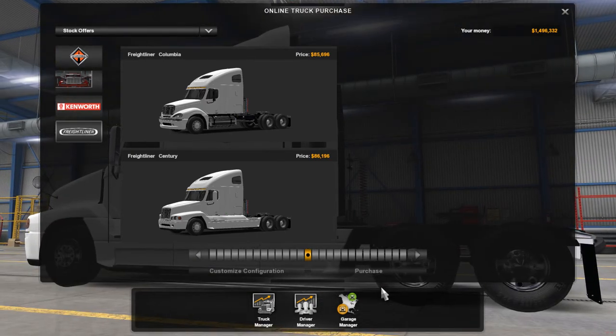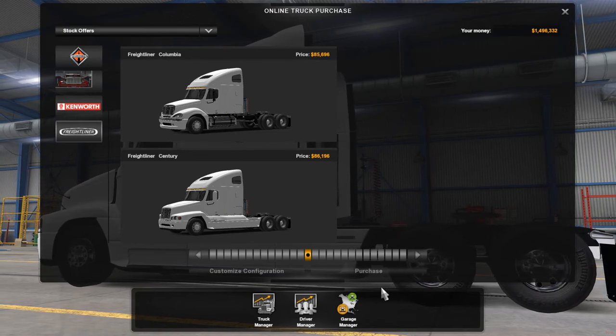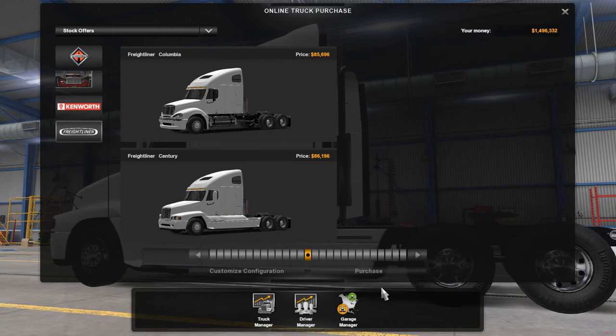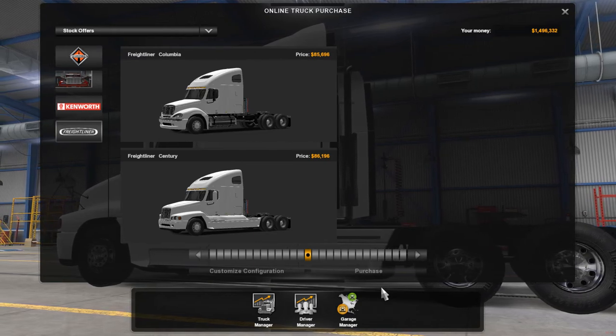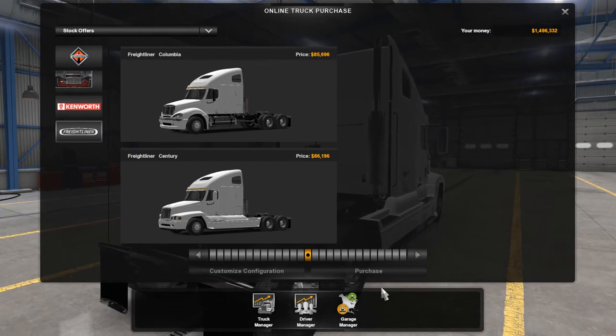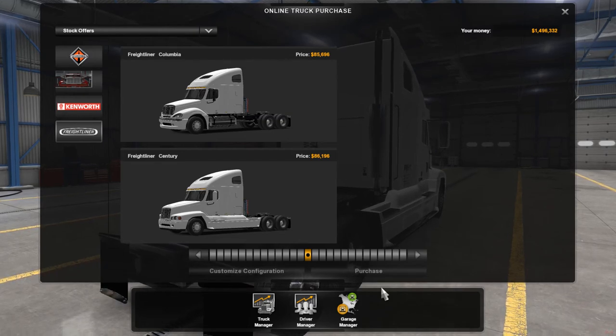Welcome back to another Microtruck Simulator video. Today we're going to be checking out the Freightliner C120 Sentry in Columbia by Mods82. I'm only going to go through one of them because they're basically the same — the only difference is the hood and the headlights.